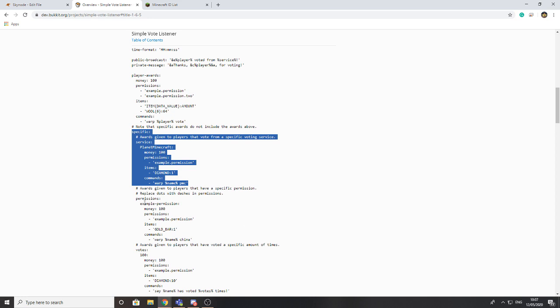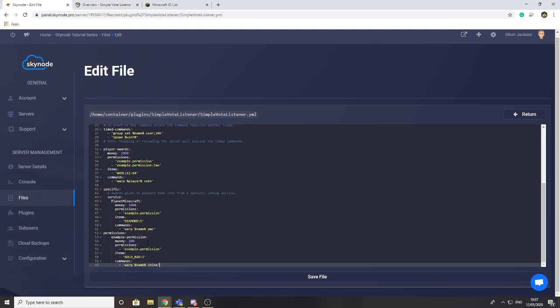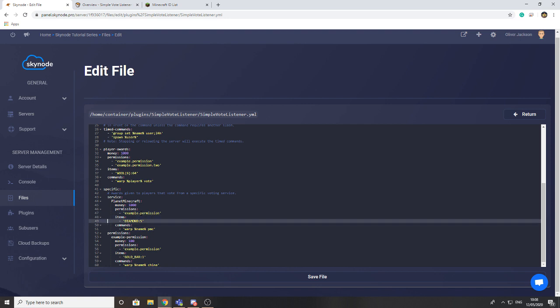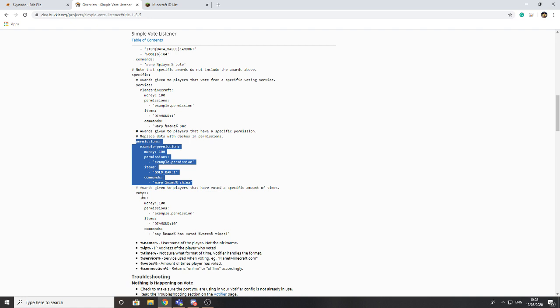Another way to configure voting is using permissions, which is an unusual approach but some of you may find it useful. I'll copy that section in and make sure it's indented correctly — two spaces — so it aligns with the service section, otherwise it won't work. Under service here you can define what permission triggers the reward, so for example typing 'skynode.vote' means if someone has that permission — whether given by a plugin or your own custom permission — they receive those specific rewards.